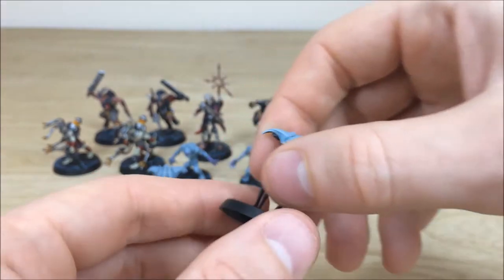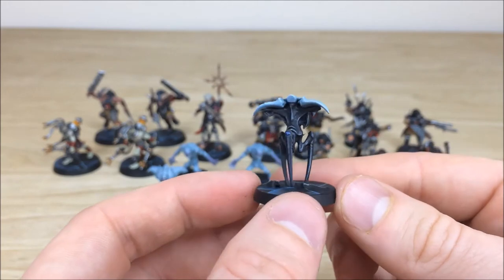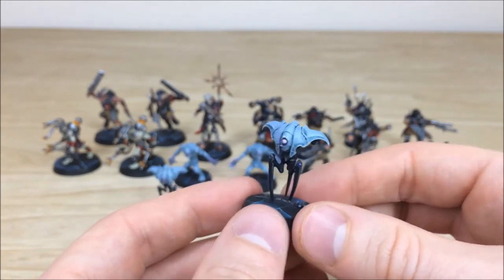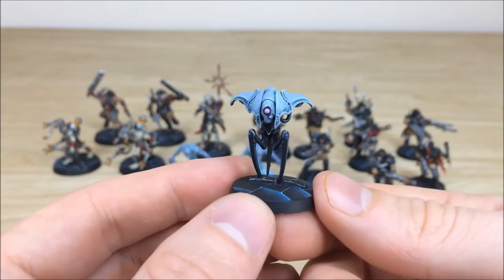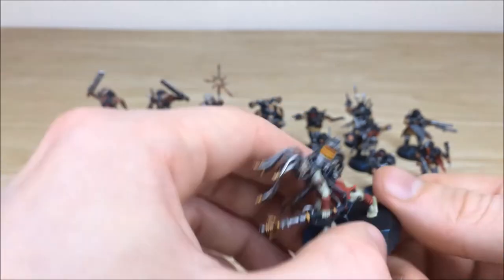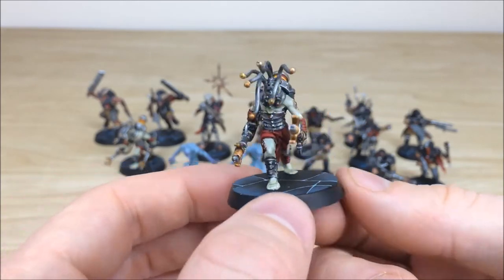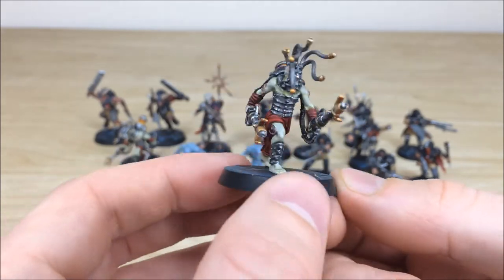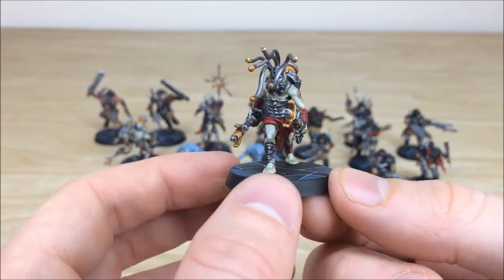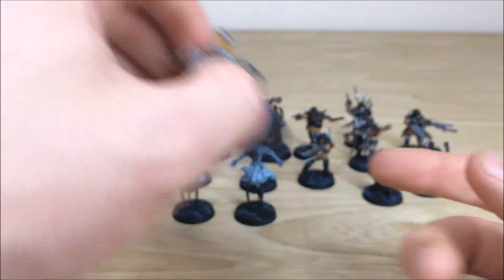We'll pull forward a couple of the spindle drones — I believe these are. I really like these models. That's one of the spindle drones, and here's the other one. Then I think these are Dark Mechanicum — correct me if I'm wrong — maybe tech priests. These are really cool models. I like the way Amy has put a green tinge to the sort of rotten skin, which is really nice — maybe they're aligned with Nurgle.